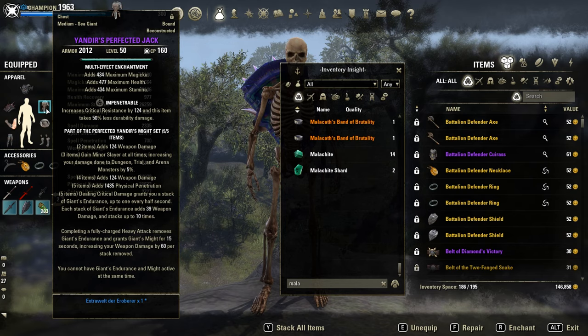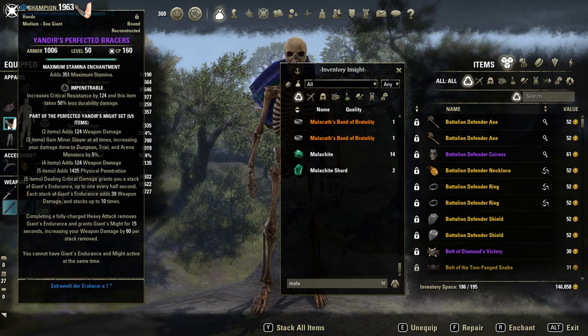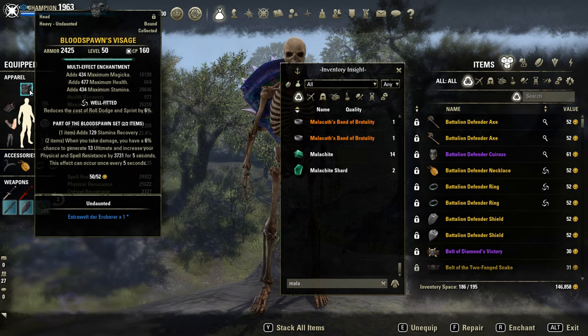On the body, a medium armor tri-set called Yandir. It gives a ton of weapon damage, but you need to deal critical damage to build up those 10 stacks. Once you have reached them, you can use a fully charged heavy attack to activate the second bonus, which gives us 600 weapon damage for 15 seconds. But keep in mind, you will consume all 10 stacks for the second buff, which means after the duration, you have to build up all 10 stacks again — pretty easy with some critical rate.